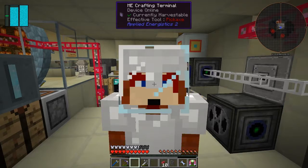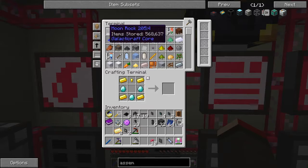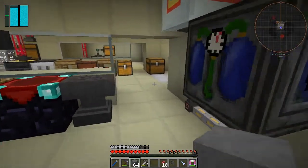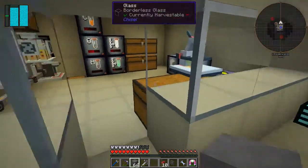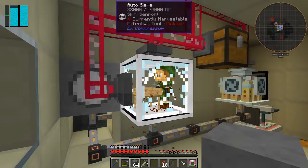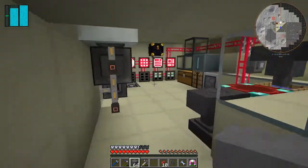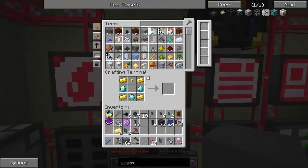Hello everybody and welcome once again to Galactic Science 2. We're in the process of producing advanced circuits, so let's have a look at what we've achieved so far. I want to get the sieving going again — I think it's time to get some more moonrock sieved, and I also want to turn off... yeah, we need gold and stuff like that, at least liquid gold.